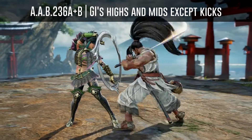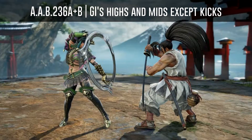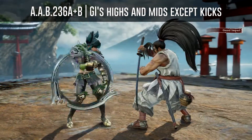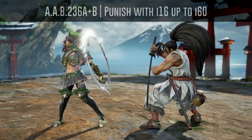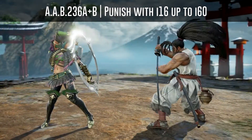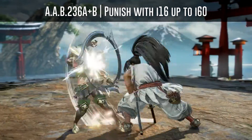If you do not use kicks to block punish his AAB, this will happen to you should Haomaru use his auto GI after staggers. But if you expect him to go for the auto GI, you can punish him with everything between i16 and i60, and even get break attack lethal hits.